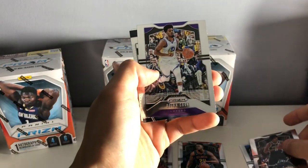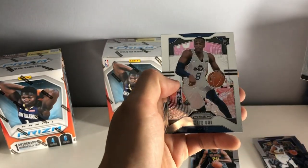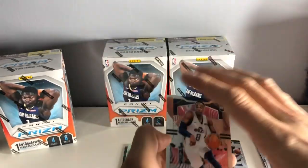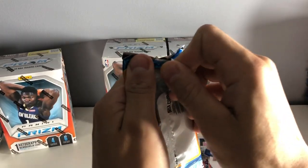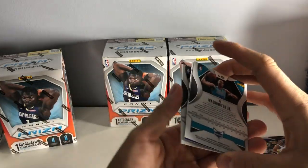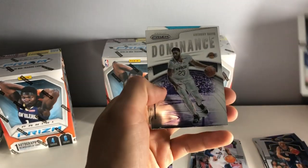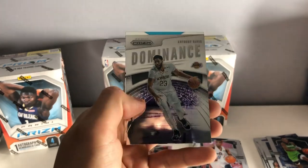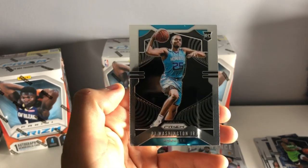We got Jared Allen. Quinn Cook. Jackson Hayes Emergent. And we got a MyOni rookie card. Jason Kidd. Josh Okogie. Anthony Davis Dominance. And we have a PJ Washington rookie card — he's actually been playing pretty well, like a good old veteran.